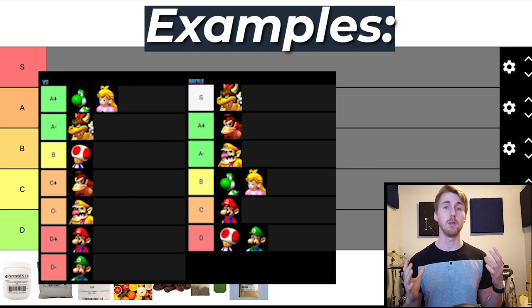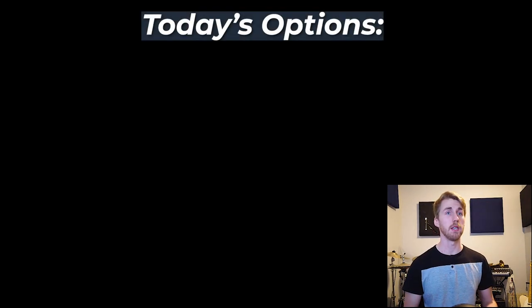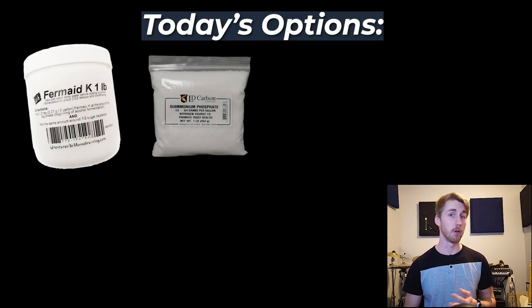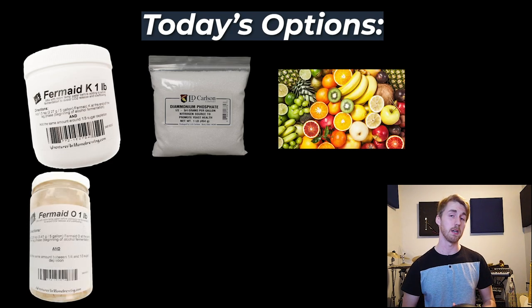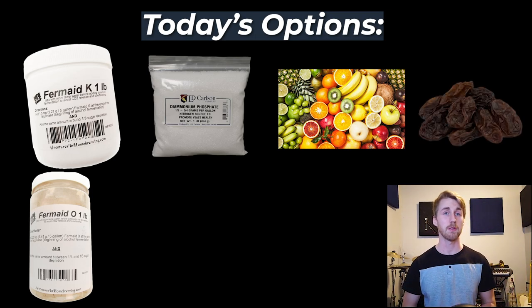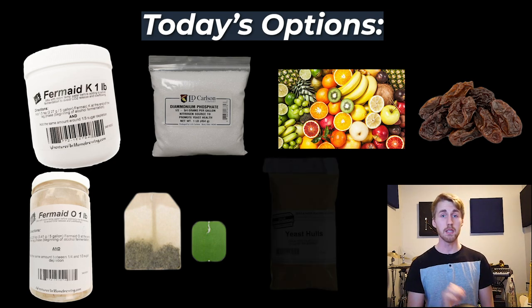Today we're making a tier list using yeast nutrients. So let's discuss the different yeast nutrients we have to choose from. The first nutrient option is Fermaid K. Next we have Diammonium Phosphate, or DAP as we call it. Fermaid O. I have thrown in some fruit, like fruit skins, because in my research some people claim that fruit skins can be yeast nutrient. There's also raisins, tea — another one people have said is a possible nutrient source — and yeast hulls.